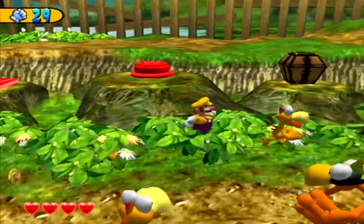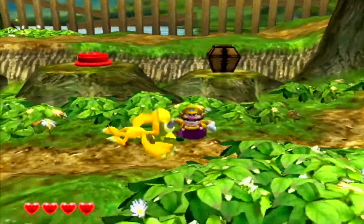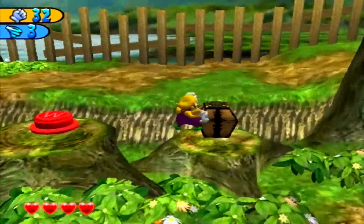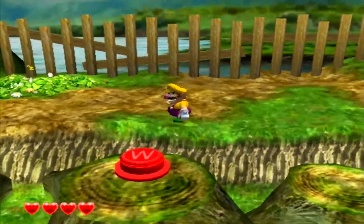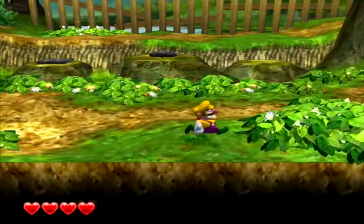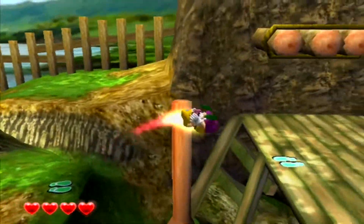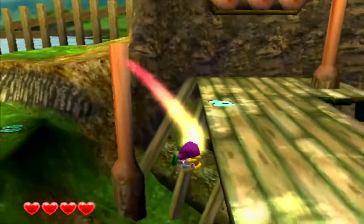I'm just gonna ground pound these guys - one hit KO. The bigger dude that's gonna knock him down and then I can throw him around. Go wee! Okay, chest - garlic! I guess garlic is my health. That made a chest over here - a ring. I feel like they just kind of expect you to know what all of this stuff is.